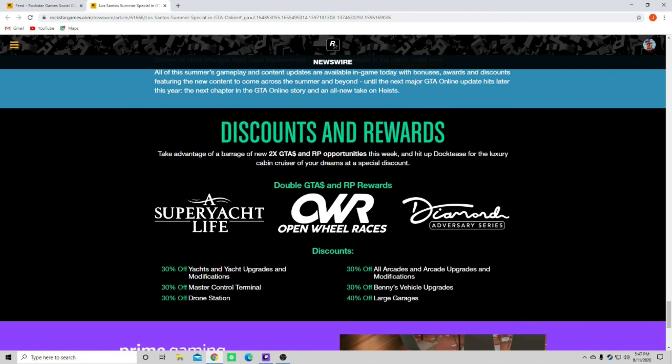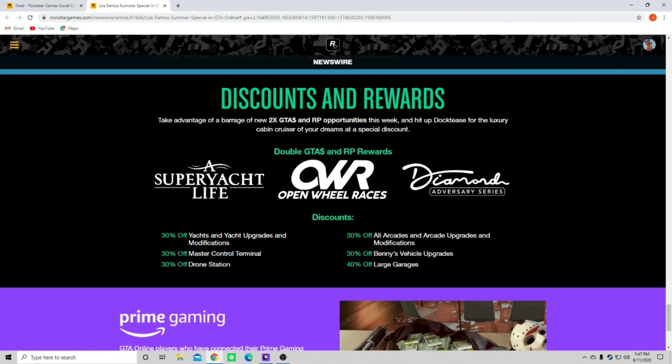That pretty much wraps it up except for these discounts and rewards - these are very important. It looks like 30% off yachts and yacht upgrades and modifications, so I might be buying the yacht a lot sooner than I was expecting. 30% off master control terminal - 30% off drone station - I literally just bought that thing the other day so I'm kind of upset I didn't wait, but that ended up being a great video which I'll try to link in the description below. 30% off all arcades and arcade upgrades and modifications - I just spent so much money on the arcade and now they're 30% off, I am so upset right now.